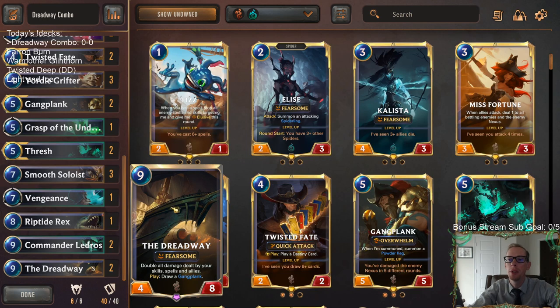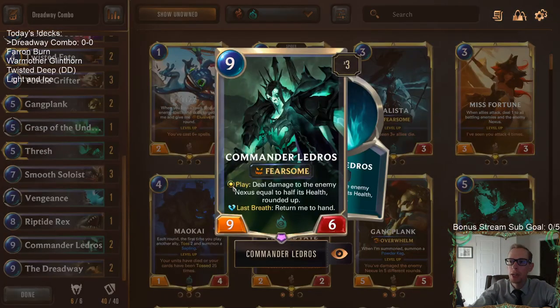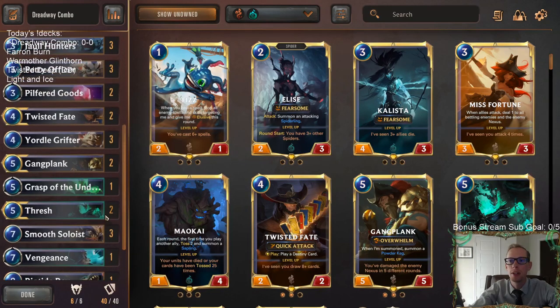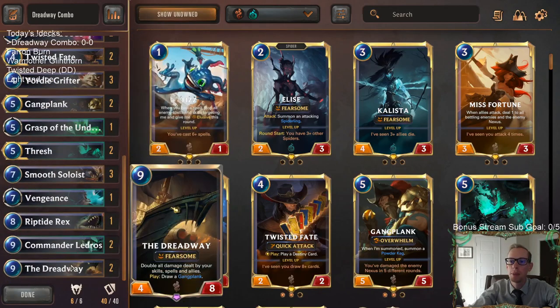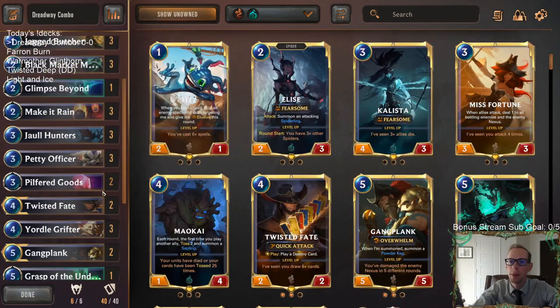How this works: you need a Dreadway in play, and Dreadway doubles the damage dealt by your stuff, then Ledros deals damage equal to half of their health — but you double it, so it does kill them. We need Dreadway in play and then to play Ledros. It's super hard to pull off. We were winning games last time without that really happening. We've got two Gangplanks because of our two Dreadways, but really Thresh and Twisted Fate are a little bit better in our deck.